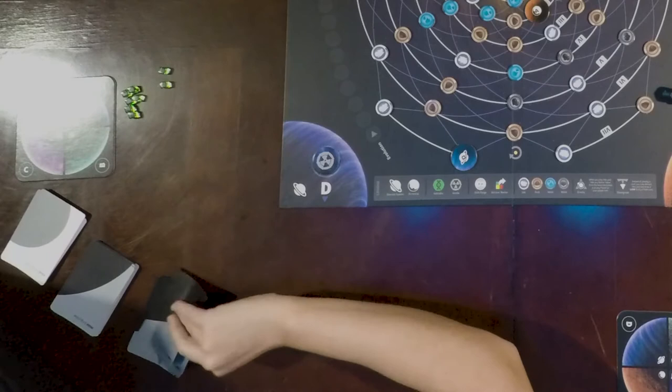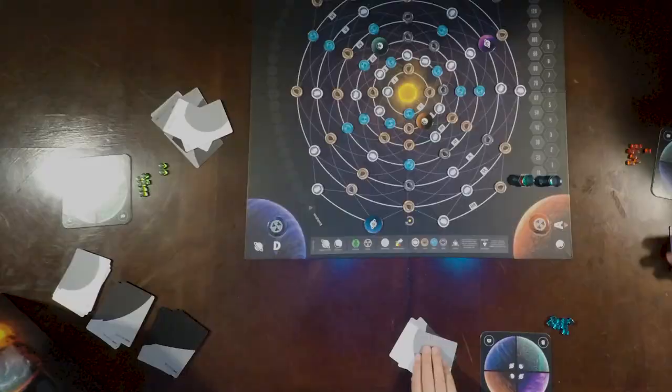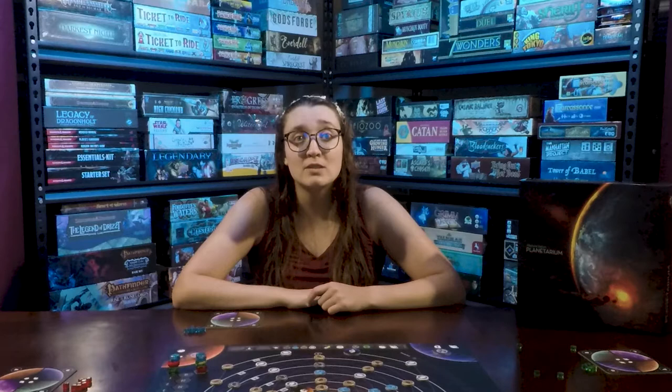There are three different decks: the low evolution, the high evolution, and the final evolution. Individually shuffle and place each deck near the board. Have each player draw two cards from each deck. They will need to choose between the two final evolution cards, discarding the other to the final evolution discard pile. The player who discarded the card with the highest score gets to go first. Setup is now complete.